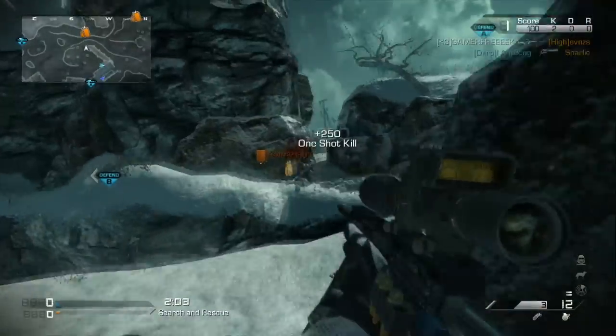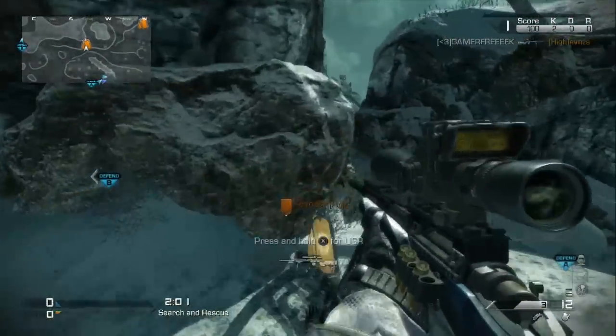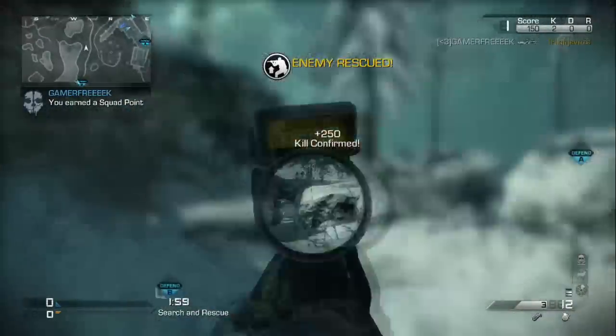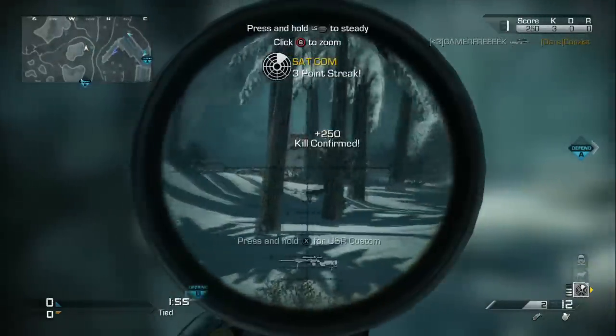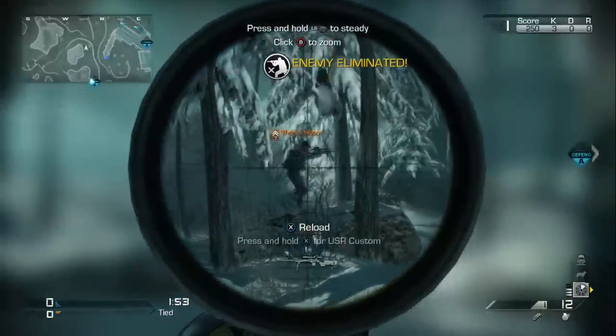As a sniper rifle, it is incredibly good at long range combat. Since the USR has high mobility, you can also use it in a setup where you scope in quickly at short range to kill enemies, also called quickscoping.